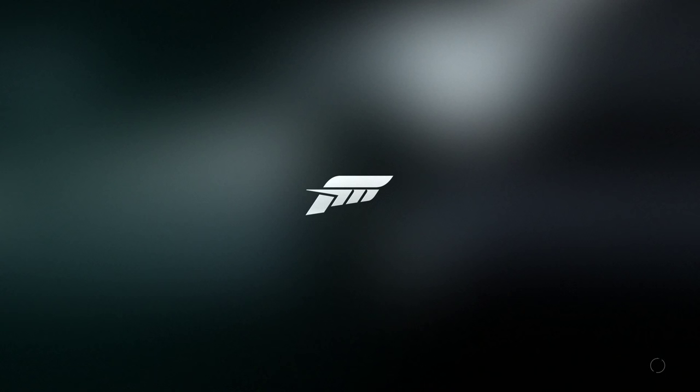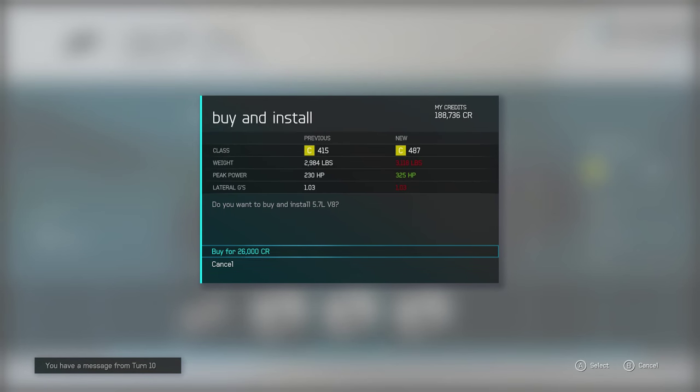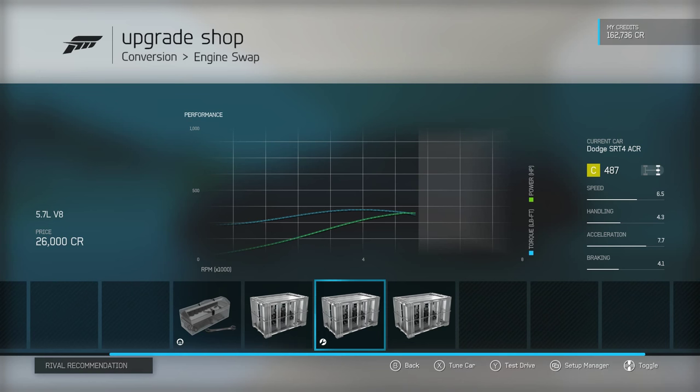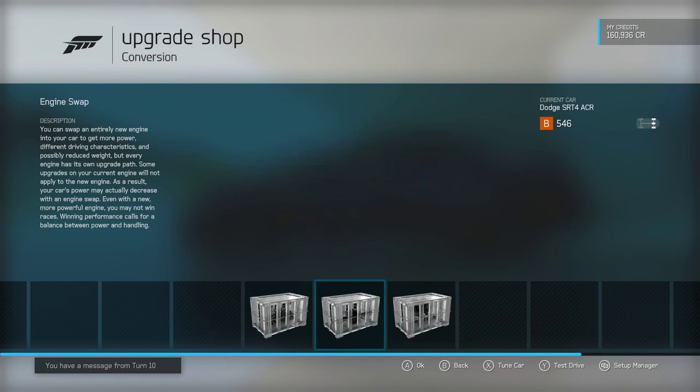We're gonna try to make it — I can try to cut that in half to 8 seconds. First thing I want to do is probably an engine swap. I think we're honestly just gonna throw in a freaking V8. Hell yes, bringing it up to 325 horsepower. Then we can throw in a nice big turbo bringing it up to 415 horsepower.